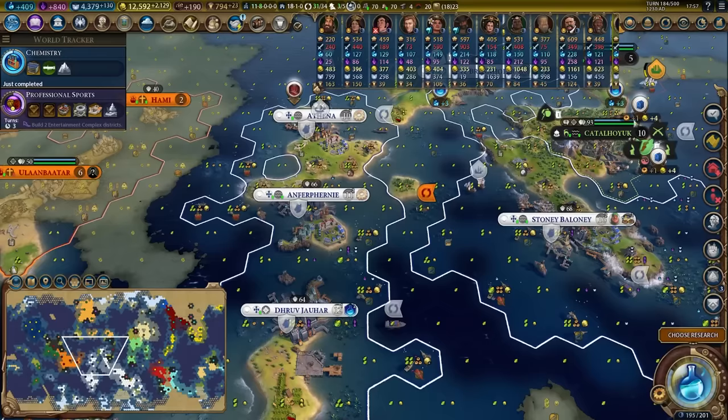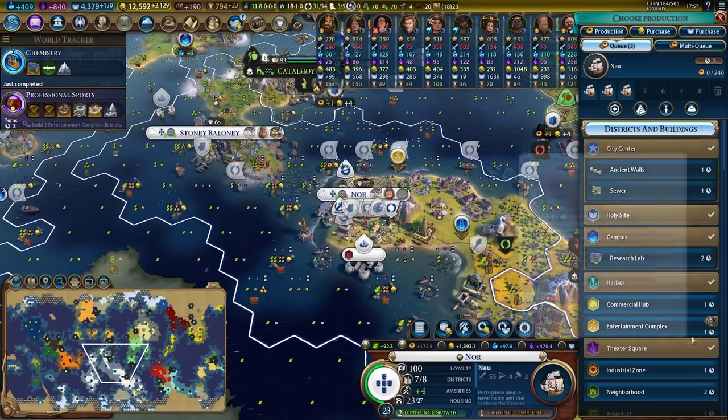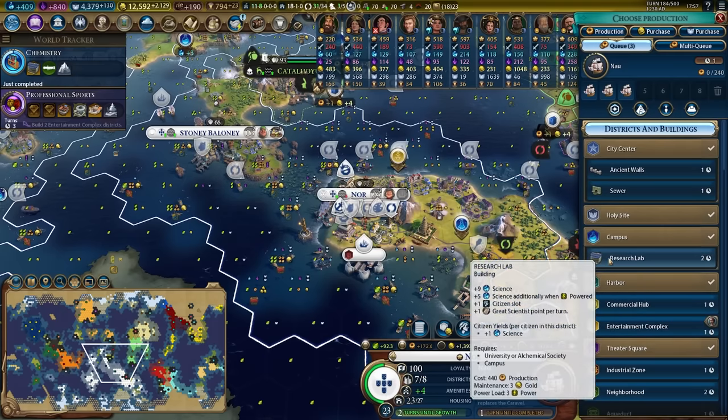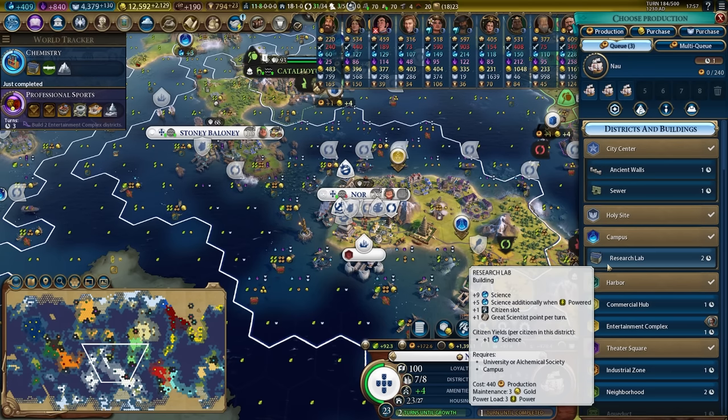We just unlocked chemistry and it is time to go through our empire and do a very important thing. We're going to queue up research labs in every single city. Not every city has a campus, but the research lab is currently giving us plus nine science. It will give us plus five science when it is powered, which is a 14 science boost.